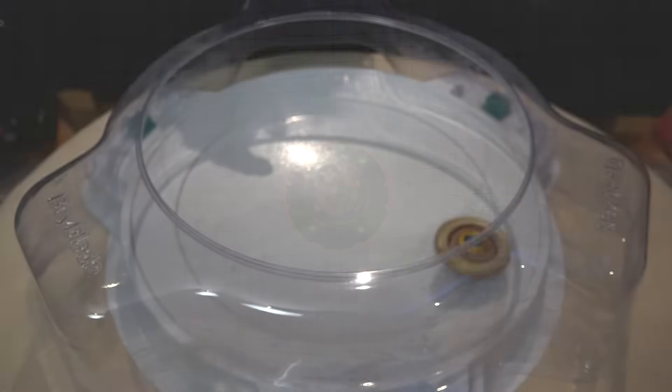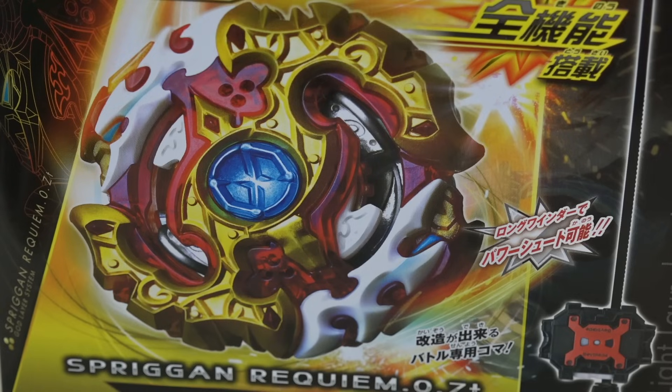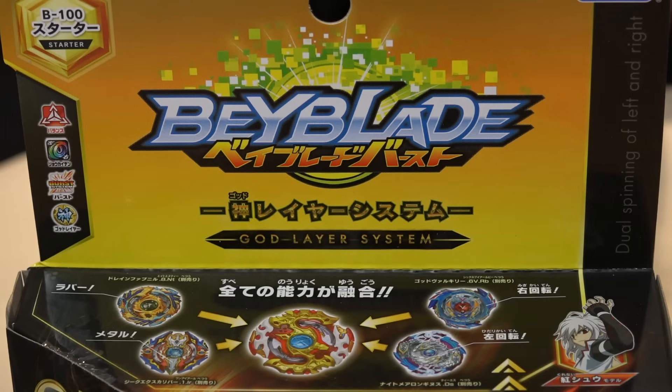Shoe has returned, finally! This is Spriggan Requiem B100 — this is the starter pack. It's been forever since we saw our good old Shoe.